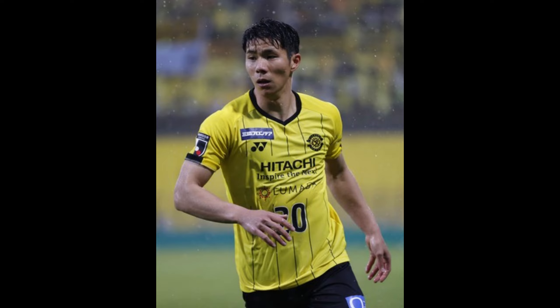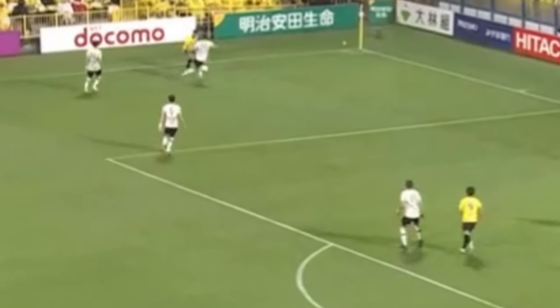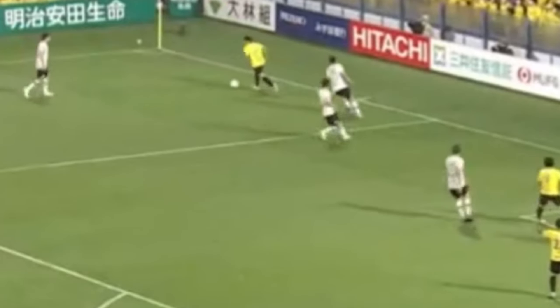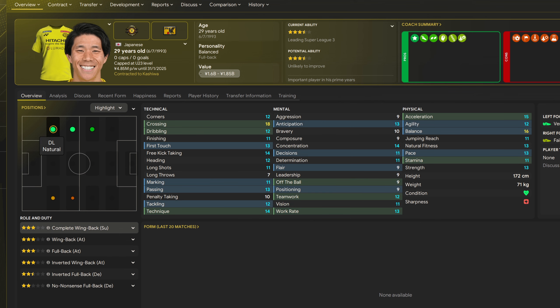You know how people say that football manager roles complement each other? Well, they're right. Mitsumaru Hiromu is probably our best player. Though he's technically a left fullback, he fits nicely in the left wingback slot in our tactic. He's also a perfect example of how you can use inverted wingbacks to create space in Football Manager.